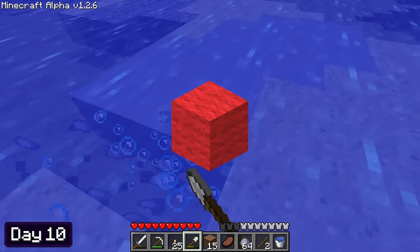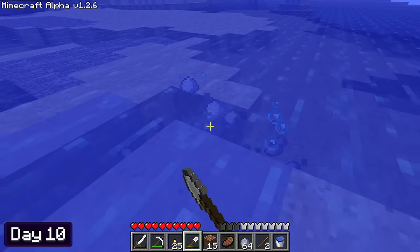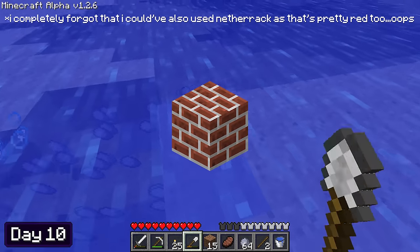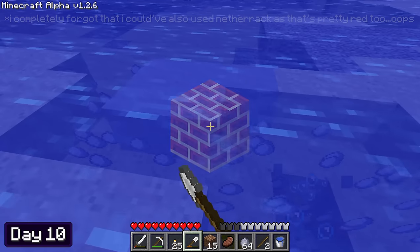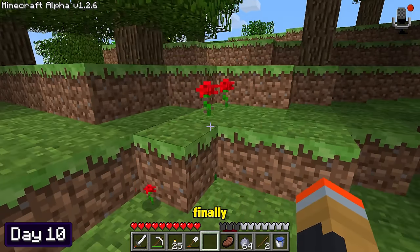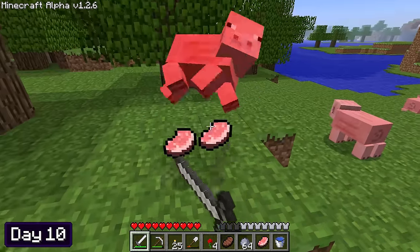Ideally I'd be using red wool, but unfortunately dyes weren't added in Minecraft Alpha, so there was no way of getting colored wool in survival mode. For that reason, bricks are pretty much the only alternative I can use, since they're the only block in Alpha that has a red texture — you've got to be extra creative in these older versions. I spotted some roses — I've been looking for these everywhere! I killed some pigs for pork chops and then headed home.